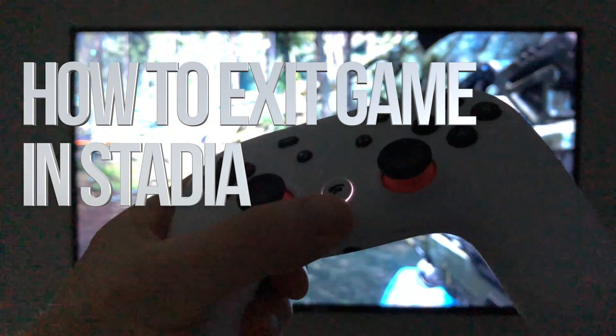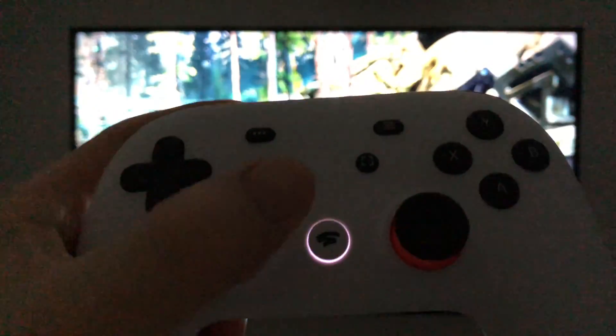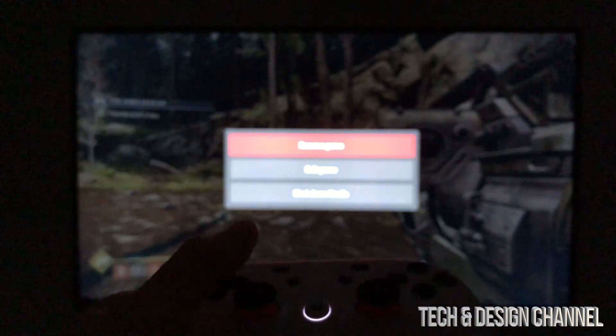Hey guys, I was asked how do you exit a Stadia game? So right now I'm playing Destiny 2 as you guys can see, and all you have to do is press this button right here. This is your master button — it does almost everything you want.